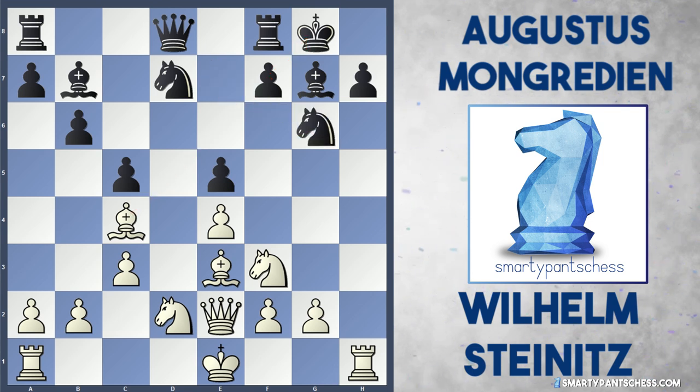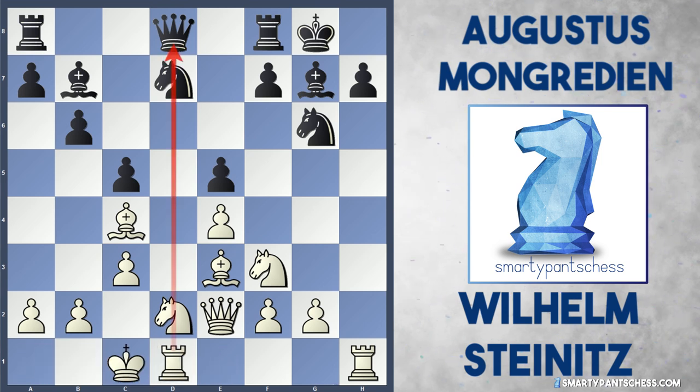White castled queenside, and this rook is now eyeing up the queen on d8. White's developed all their pieces and has two very nice open files for the rooks, and the bishop on c4 is very nicely placed. Black continued with h6, preparing b5, maybe trying to kick this bishop off c4.